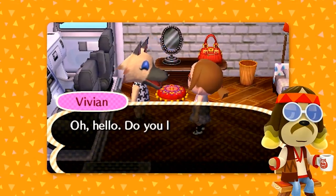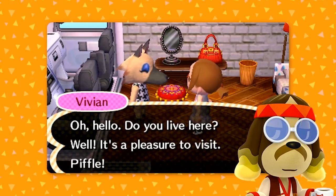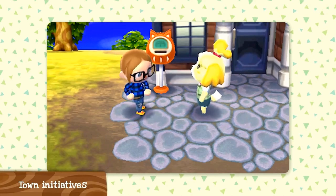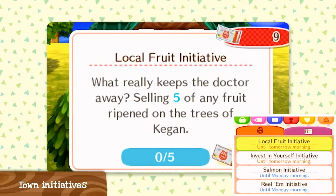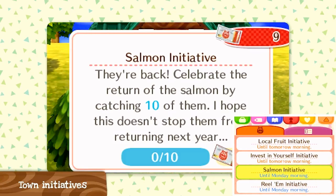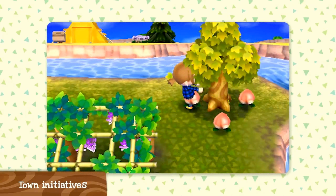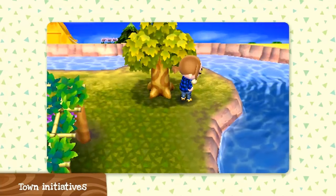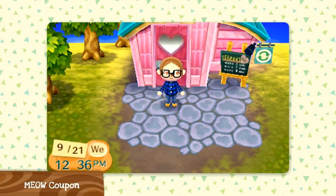There's a brand new currency called Meow Coupons. Meow stands for Mutual Exchange of Wealth. You can get Meow Coupons from a cat dispenser near the town hall, and you have to complete various tasks in order to earn Meow Coupons to spend at the campsite.